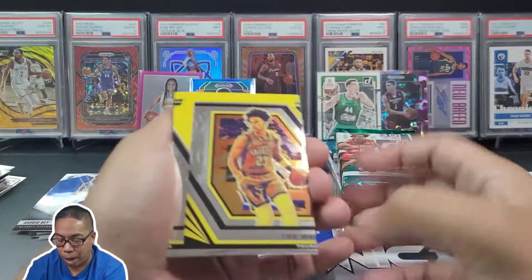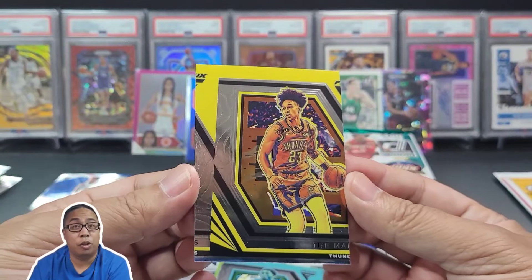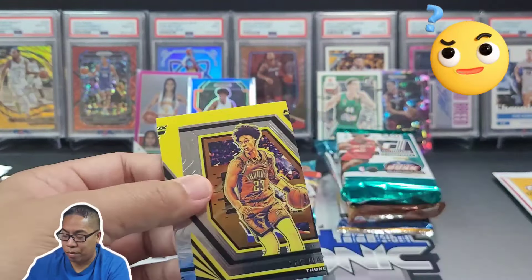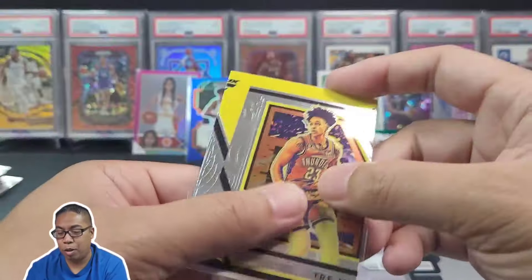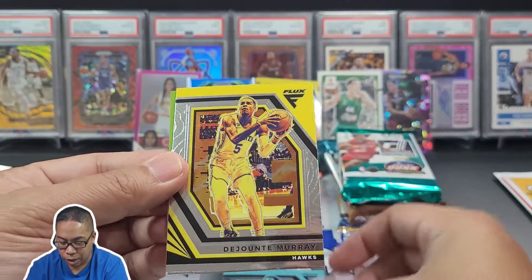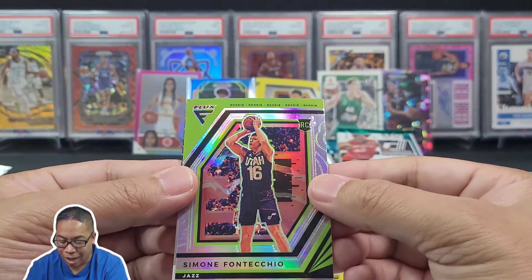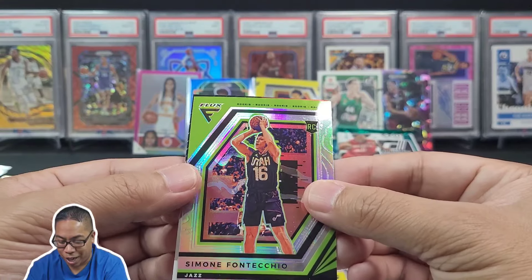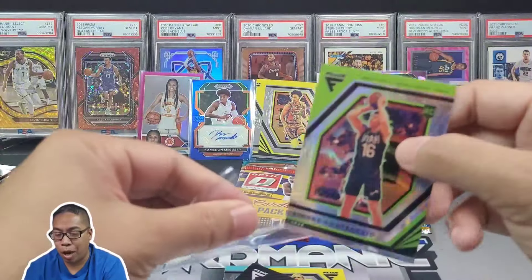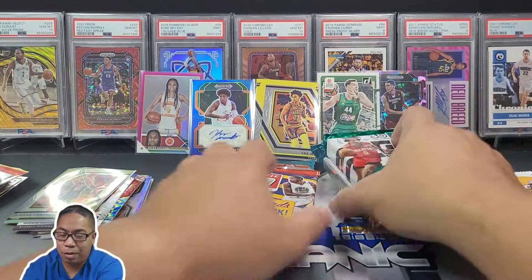This is Flux - once again super super cheap. Maybe get another numbered card, maybe get a one of one. Holy crap - look at the centering of this card! That is a one of one for sure. Trey Man - look at that! Telling you man, you can pull crazy stuff out of subscription boxes. We got Donovan Mitchell, DeJounte Murray, some color, silver, Simon Fontichico for the Jazz - I'm pretty sure I murdered that pronunciation - and Bradley Beal for the Washington Wizards. No numbered card that pack but we did get a one of one, which is pretty cool.